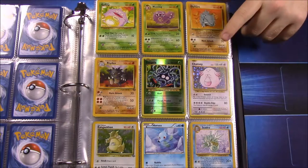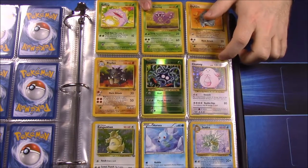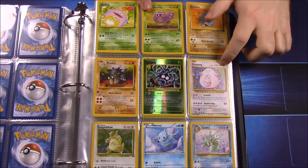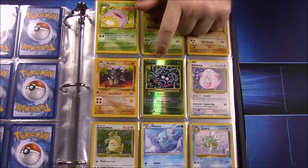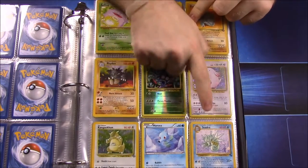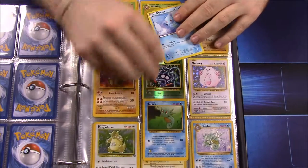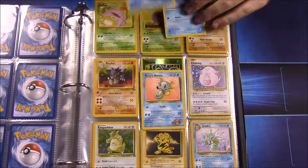I never had an original Chansey, so the one I have is from the newer sets. Apparently I never had a Tangela either. No Horsea, but I have a Seadra. I don't fully understand some of these gaps — oh wait, I guess I do have a Fossil one here. And I see there's a Misty's Horsea, apparently I just didn't notice it because I had covered up a lot of these.